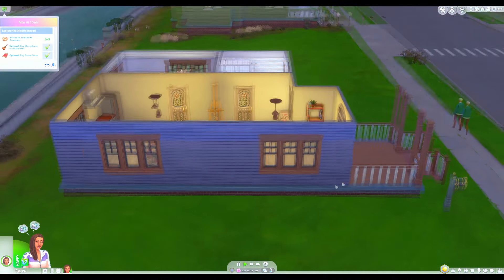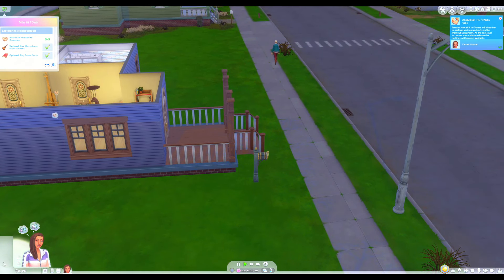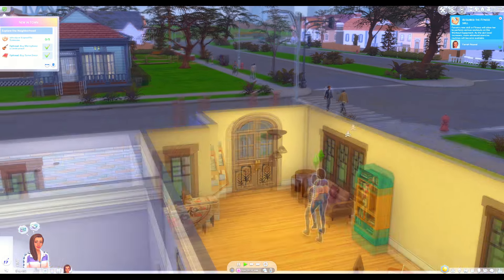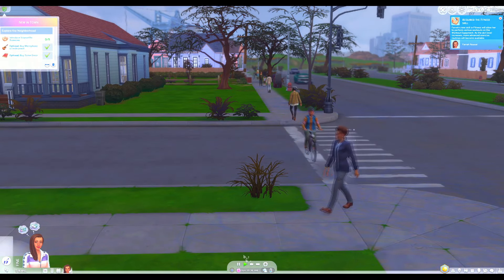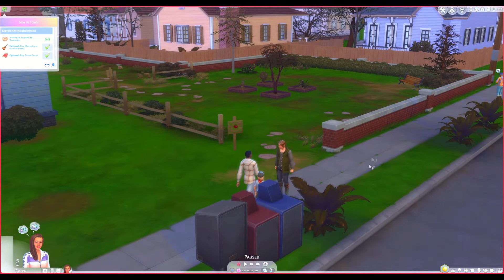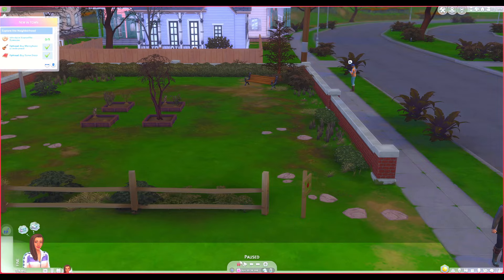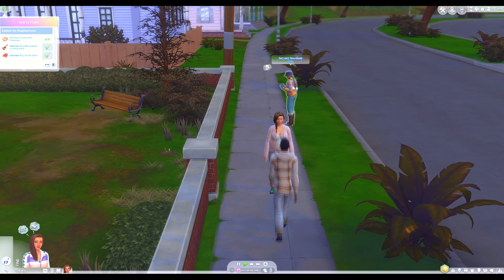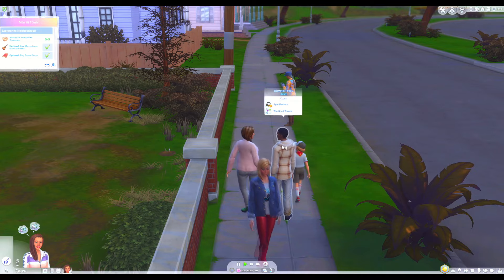We need to introduce ourselves to some new folks — and there's a whole bunch of sims wandering by. So let's head outside and see if we can meet some new sims. There's quite a few passing by; we could probably meet some new people. Everybody seems to be wandering over here, so it might be a good idea to hang out in this general area. There's Satchiko Nishidake, Nancy Landgrab, Mila Munch, Dominic Fries — a bunch of sims around.